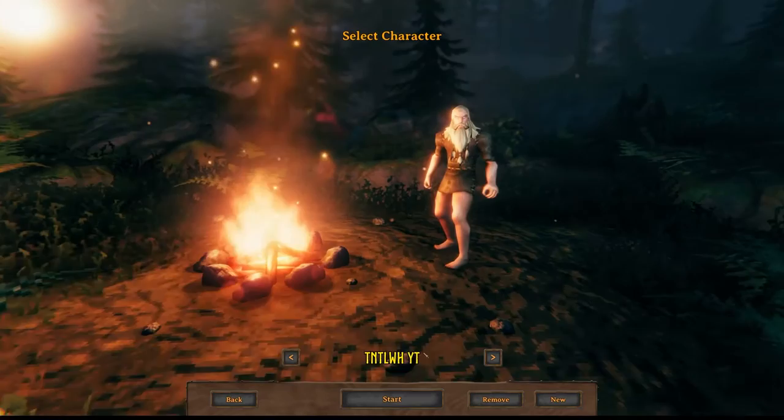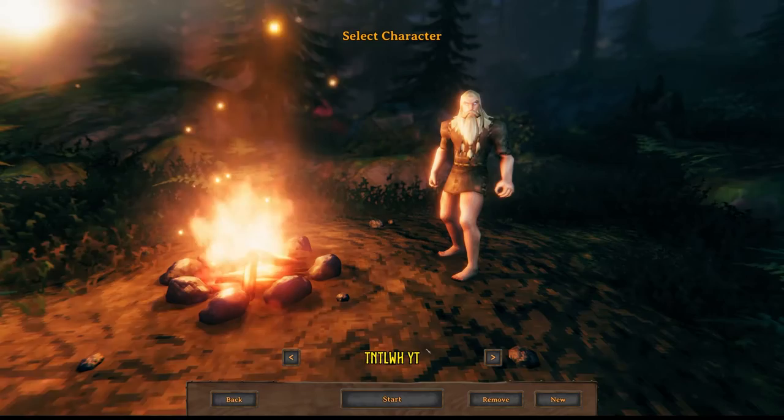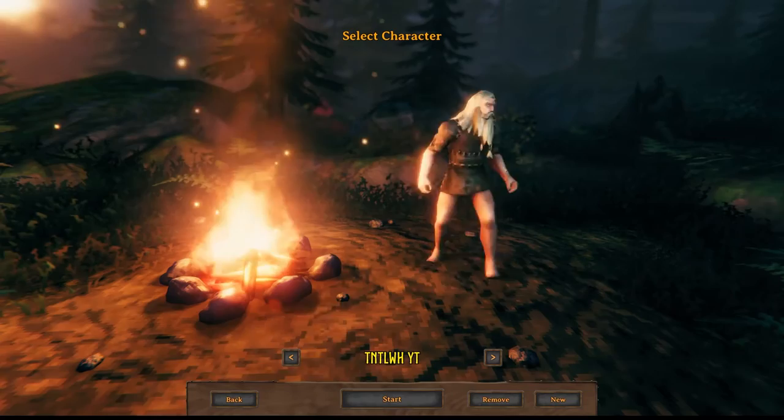Starting a game here - you can see I put TNT WHYT for YouTube. Now with characters, you can only have one character name, so if you go to create another character it won't let you use the same name. If you want to move your character around you can left-click and rotate him.